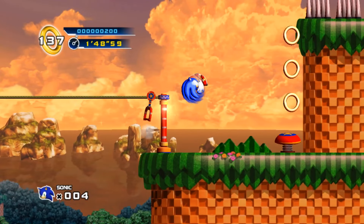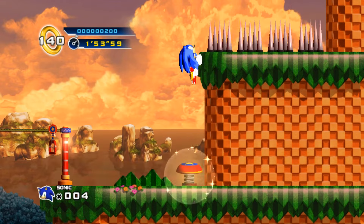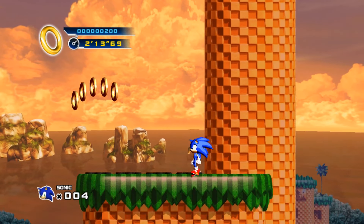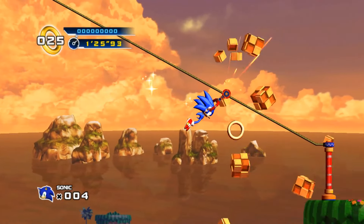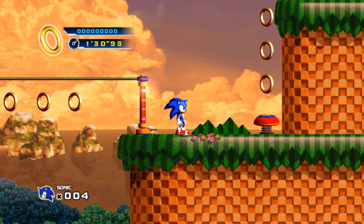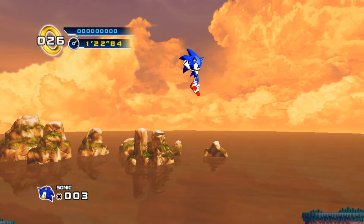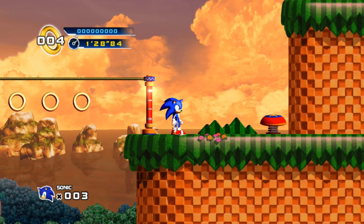From there we can continue through the level and get decently close to the end, but then we reach another small homing attack chain — pretty similar to the one on the bottom path. It's a spring into a small homing attack chain again, and the damage boost trick doesn't work here either. Earlier in the level there's a secret path by breaking down a wall, and I theorized that a spin dash jump off the higher platform might clear this homing attack chain. Sadly, after trying it quite a few times, I could not get enough distance.